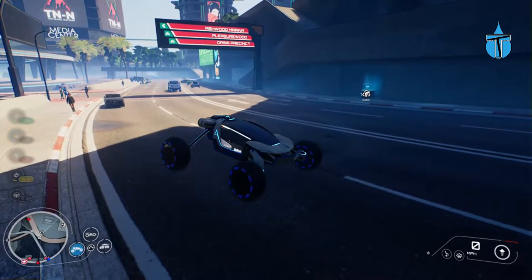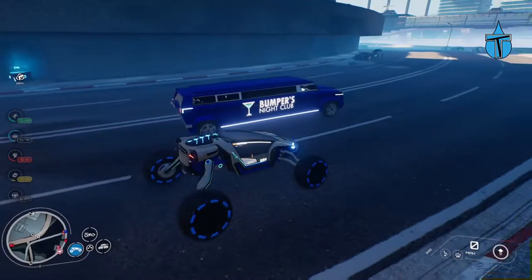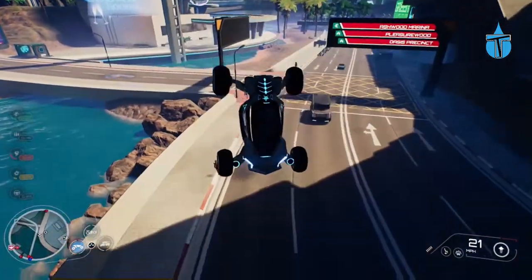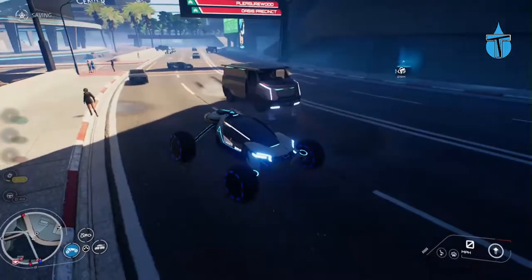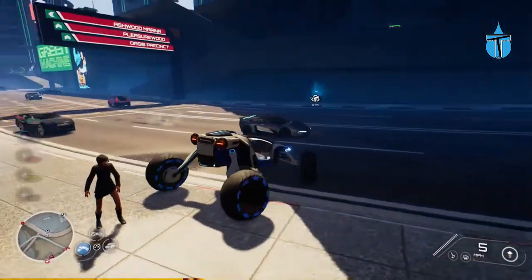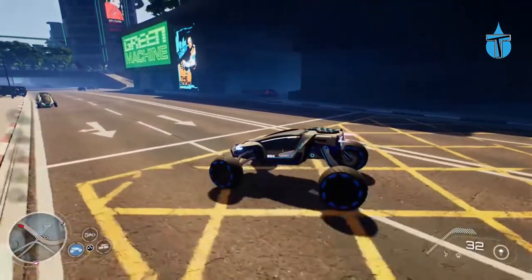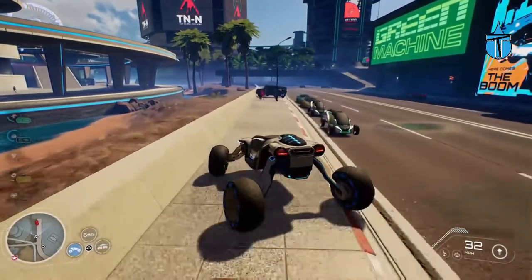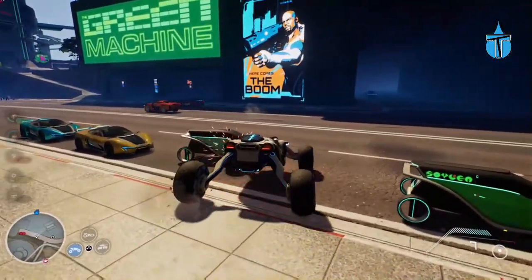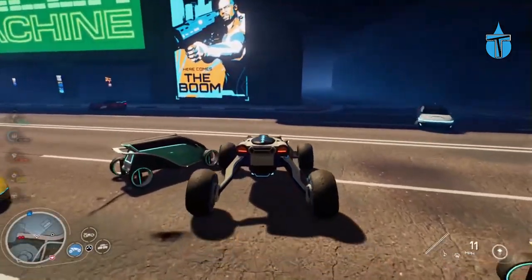The next form is the Spider — it's a weird looking car, but it is able to jump, which is quite nice, and you can do backflips. It does have another special ability, but first I want to point out: don't drive on the roads, because if you hit any other vehicle it pretty much just stops you. It is not a powerful car at all — it just doesn't push anything out of the way.